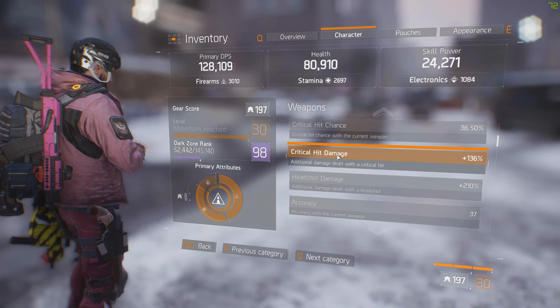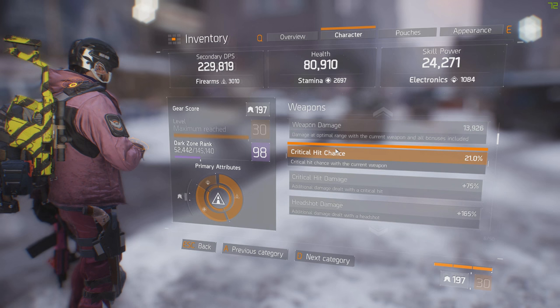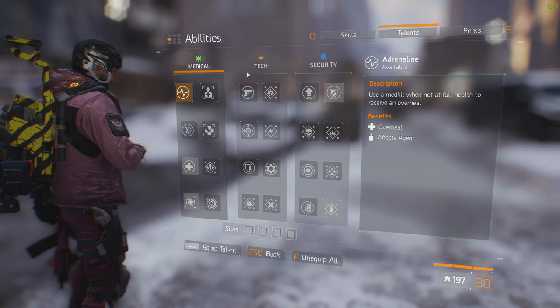This is my SMG — it has critical hit damage, critical hit chance, and natural damage. And here's my new shotgun and its stats. We're gonna start off with the talents, go through everything, and I'm gonna explain why I use them and why you should use at least three of these in PvP.